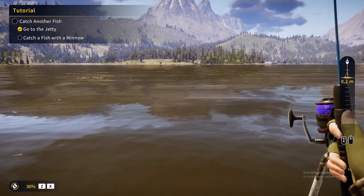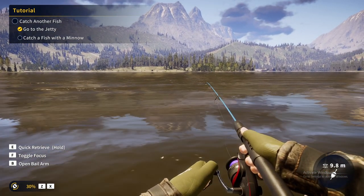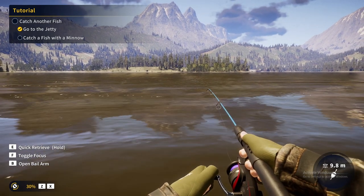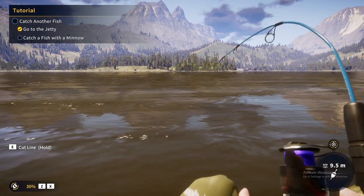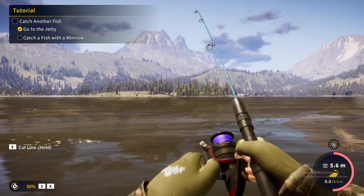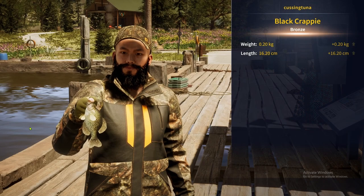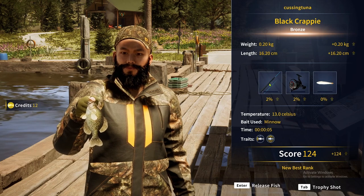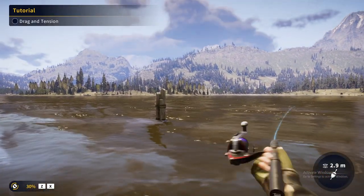Cast and catch a fish with a minnow, okay. Here fishy fishy, where are you? We got a fishy! We got a fish — what kind of fish is it? It's a black crappie! That's nice, that's actually pretty cool. I caught a black crappie. Thank you! I want to try to catch another fish, I'm gonna throw it over here and wait.